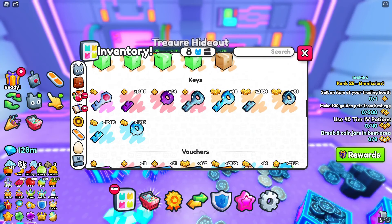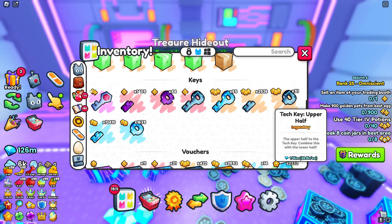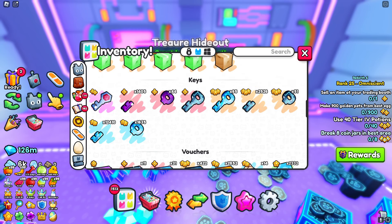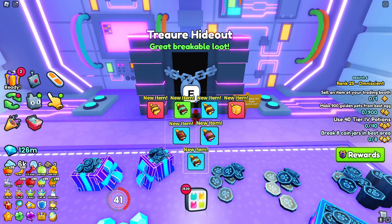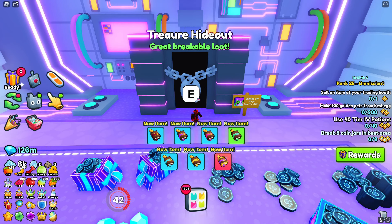It's basically like the other keys — you can get upper half and lower half parts and obviously they're random drops. I'm pretty sure you can get them in any area, but obviously the best area is where you're going to get the most drops.